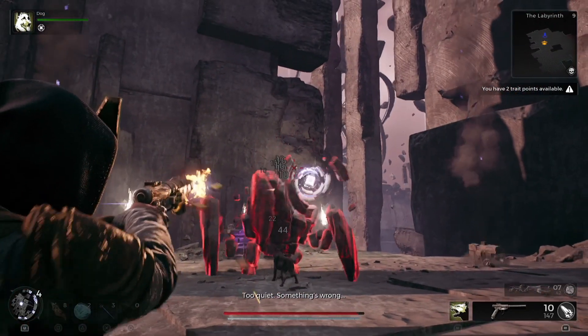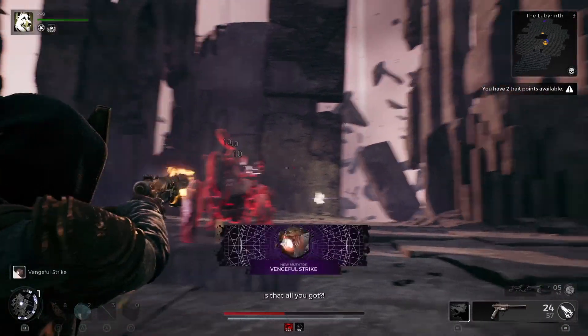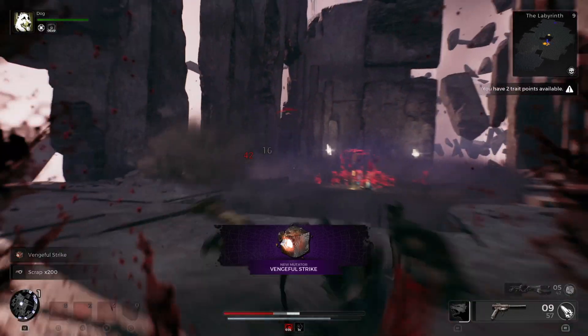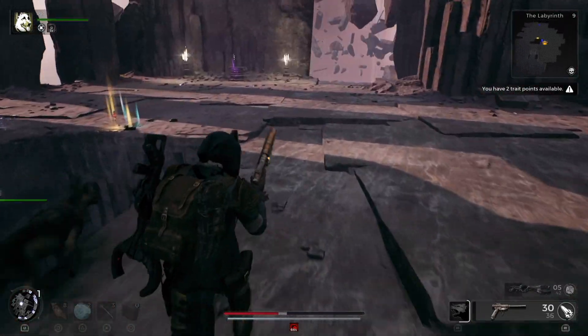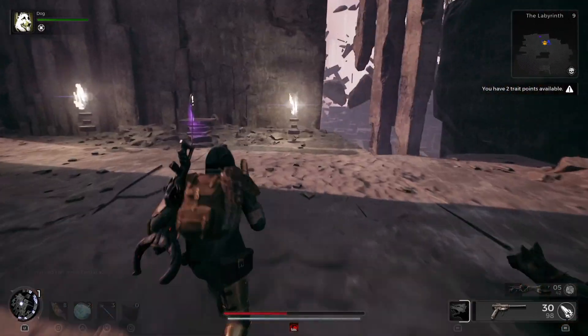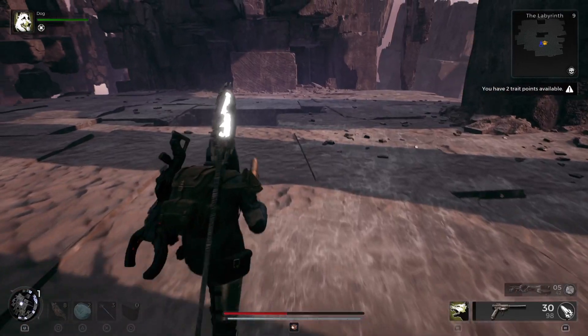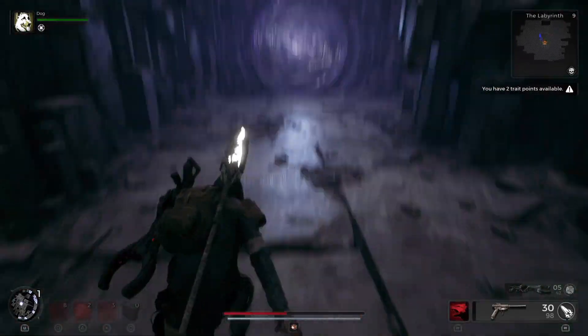Once you jump across, continue and go through this entranceway right here. Far out there is the Elaborate Staff. After you beat this boss — I suggest beating them first — you get a nice little mutator, and then you can go get the staff. Once you get the staff, go back and jump down this hole, and that portal will take you right back to where you can refresh and do this over again for the next item.